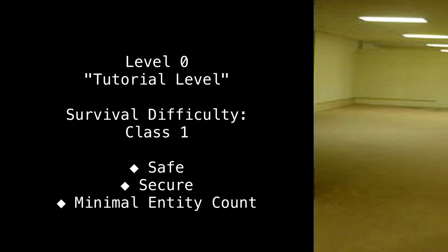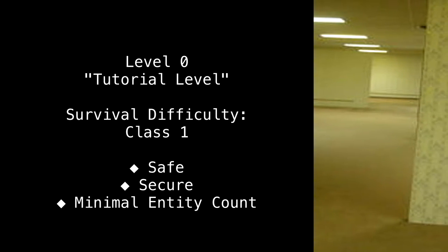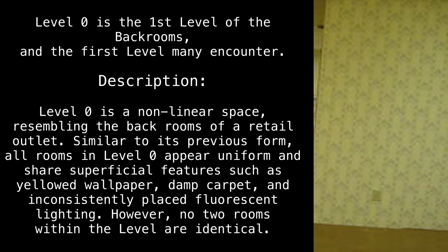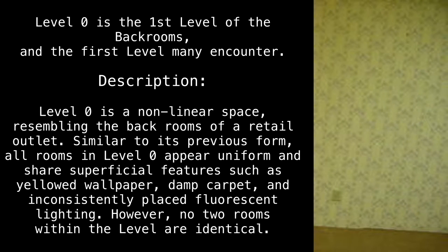Level 0 — Tutorial Level. Survival Difficulty: Class 1 — Safe, Secure, Minimal Entity Count. Level 0 is the first level of the Backrooms, and the first level many encounter.